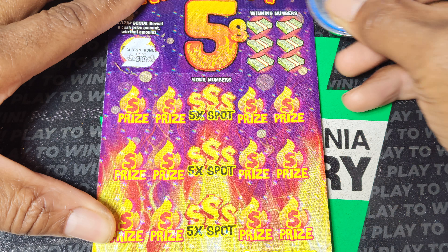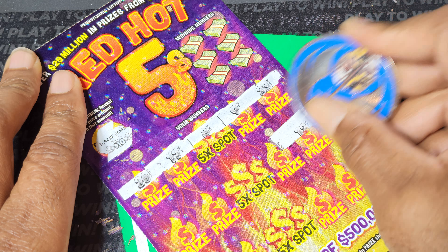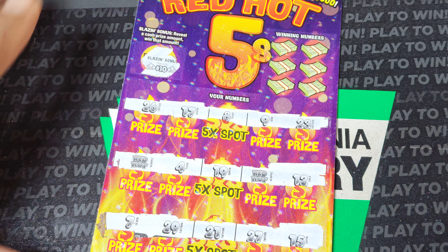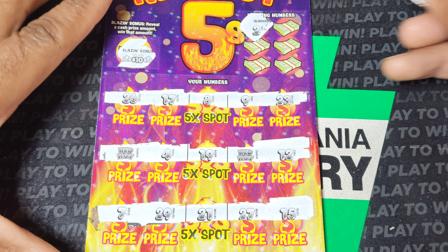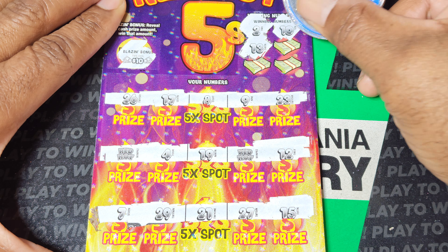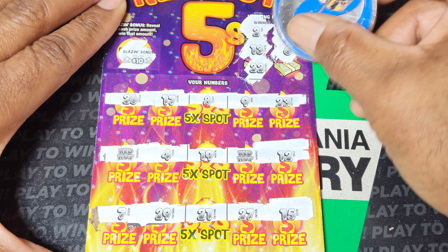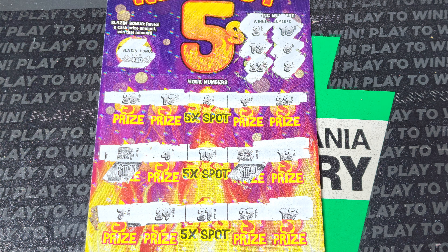Ticket 29. We got $10 up there, and we got a couple red hots — two red hots. With the $10 already on top, let's see what we can do. This could be $30 the hard way. Numbers: 10, 13, I see 12 and 15, 6, 22 and 3 — neither one. Looks like we got $30 the hard way.